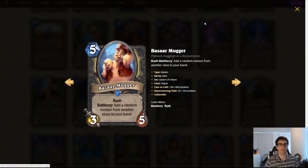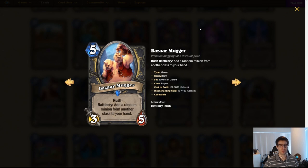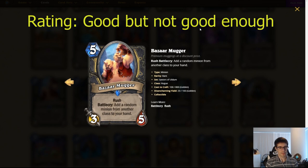Bazaar Mugger. Five mana, 3/5 Rogue minion. Rush and Battlecry: add a random minion from another class to your hand. Rush is powerful, but five mana 3/5 is not that powerful, and it gives you something from outside your class — meaning in a Rogue mirror you still get something that activates Vendetta. The problem is this is a little slow, coming in on turn five. It generates value but it's not really aggressive, and Rogue's value cards also generate tempo right now. I think it's a good card, but not good enough to replace some of the cards we currently see in more aggro-style Rogues. If they add another Vendetta-type card for burgled effects, this might be better. But I don't think this will be tier one in any case.